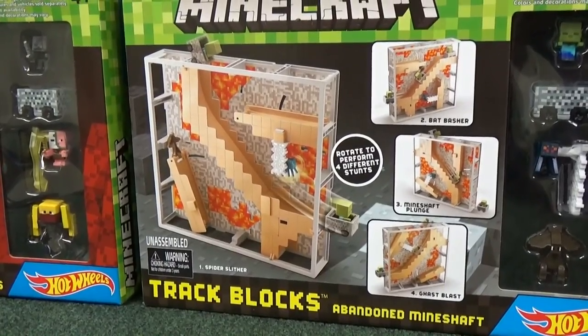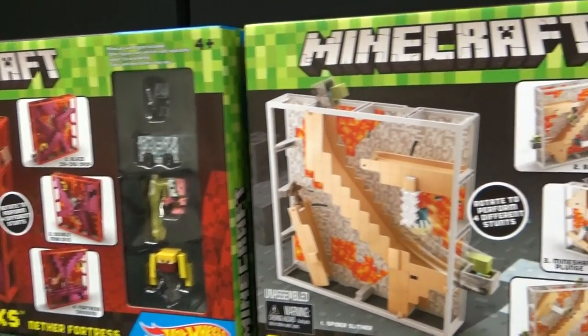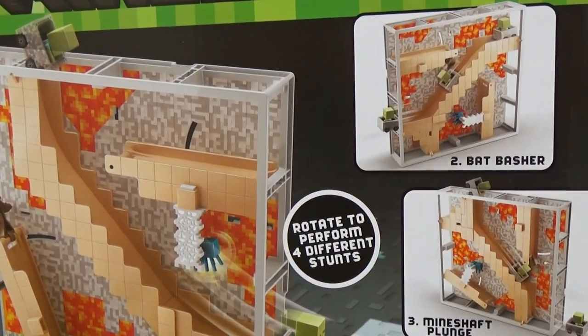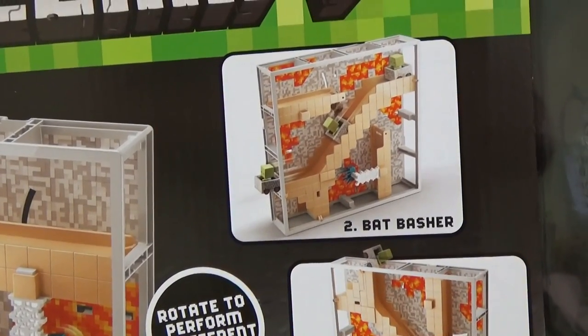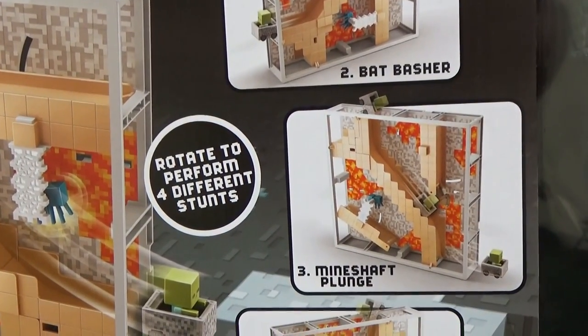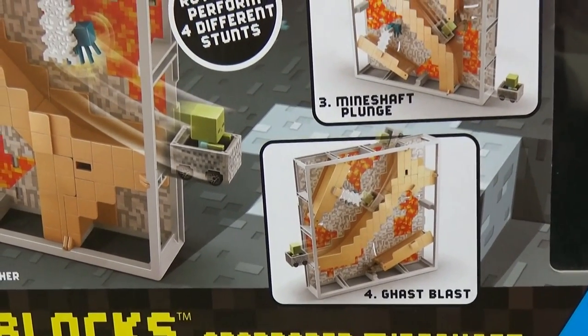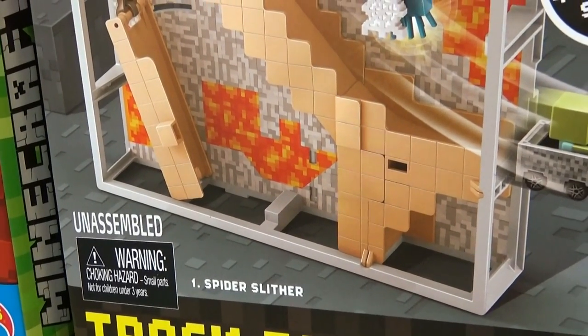The Abandoned Mineshaft is not a recolor of the Nether Fortress — it has its own design. However, it is the same in that you rotate to perform four different stunts. You have a Bat Basher stunt, Mineshaft Plunge, Ghast Blast, and the first stunt they call Spider Slither.